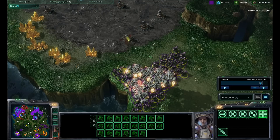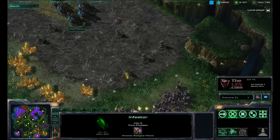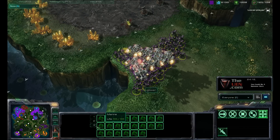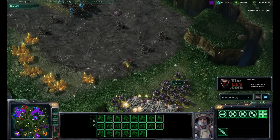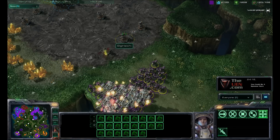Hey everyone, this is OneManZerg with UEN.com. I'm giving you a tip on infestors and fungal growth on low HP units. As you'll see here, this Terran player has about 70 Marines, so that's a lot of units to deal with, and it looks like he only has six hydras right now and five infestors.